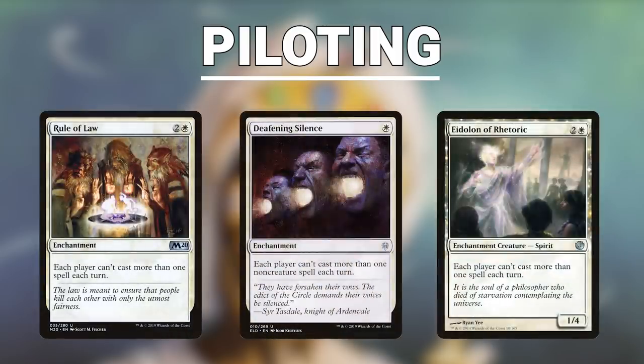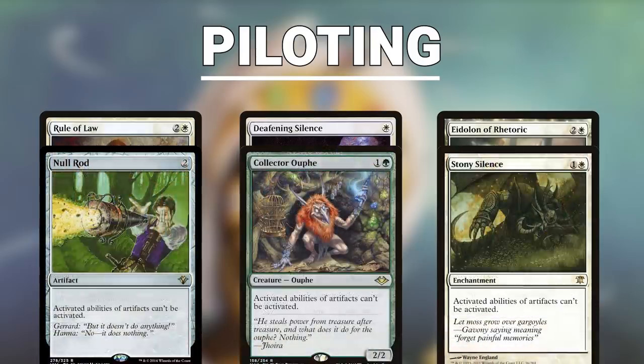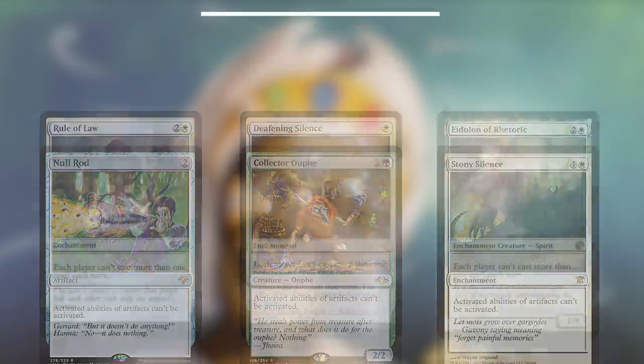So how do you pilot this deck? As a general rule for Blood Pod, you'll want to know which stax pieces are good against the deck you're playing against. Do you have a lot of storm-based decks, or decks that seek to cast multiple spells per turn? Shut them down with multiple rule of law effects. Do your opponents rely heavily on artifacts? Throw down null rod effects to shut them off. Once you know what you're playing against, you can take that information when considering mulligans, tutor targets, and which stax pieces to prioritize.